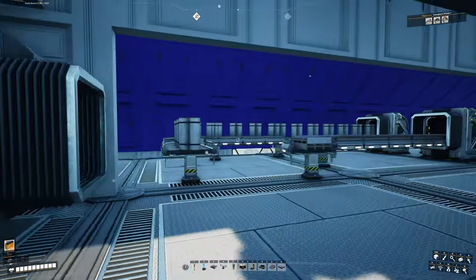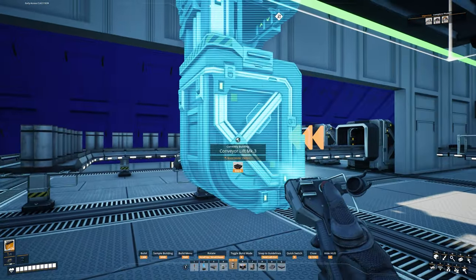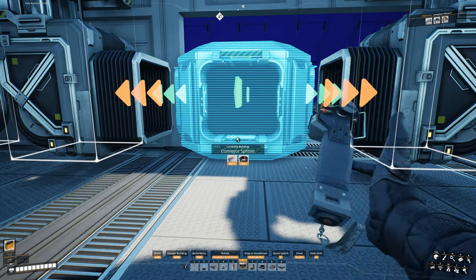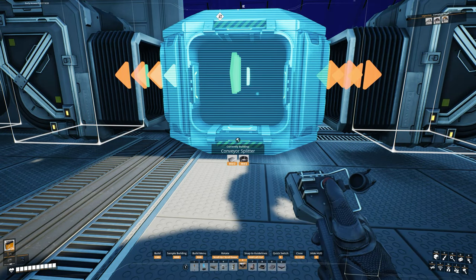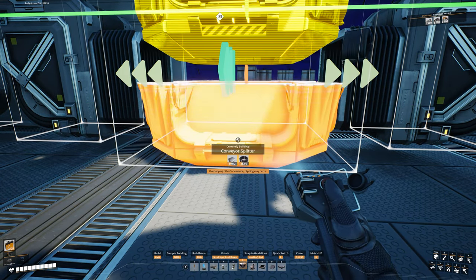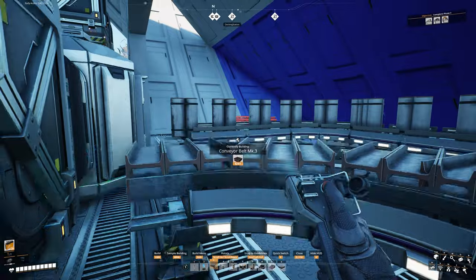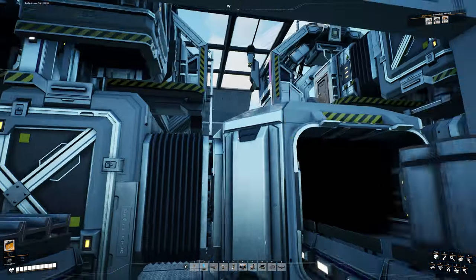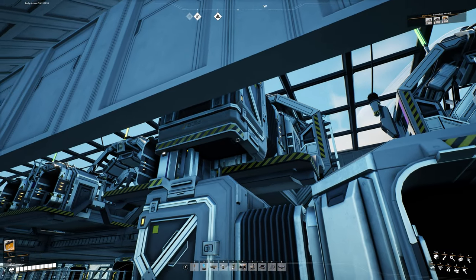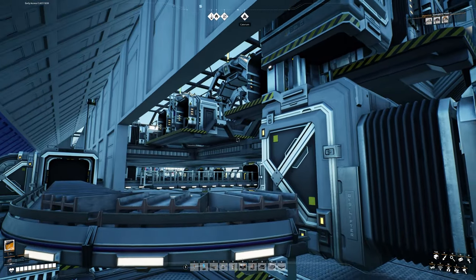This one also needs pipes, so I'm going to bring a conveyor lift down here and put a splitter right in between these two. Make sure everything is turned the right way. Connect these up using mark III belts. Then come back here to the back and connect in our pipes. Now we've got pipes going into that machine to make stators and pipes going into this machine to make our encased industrial beams — I'll call them beams, but encased industrial pipes is the name of the alternate recipe.